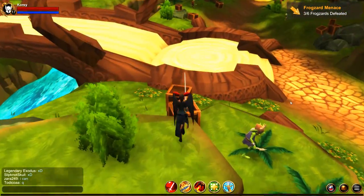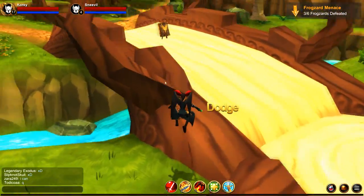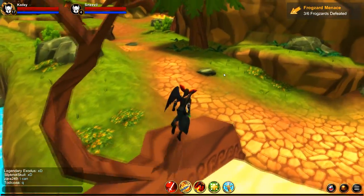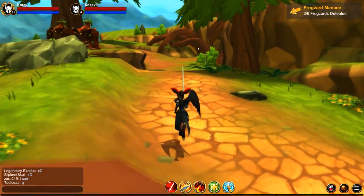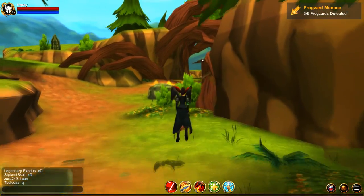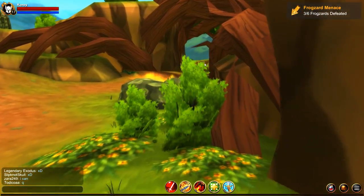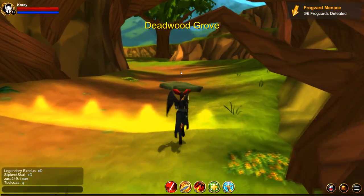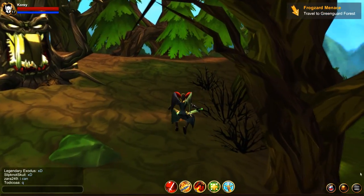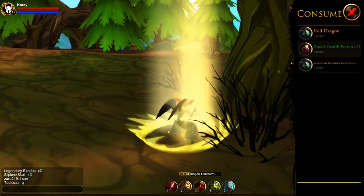If you walk all the way over here, cross this bridge — or climb that wall if you feel like it, maybe it's not faster, I don't know — run into this area right here. This is probably one of the easiest transformations to get in the game, although it doesn't grant you any movement speed.